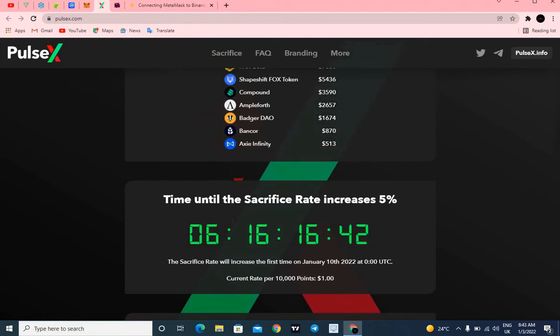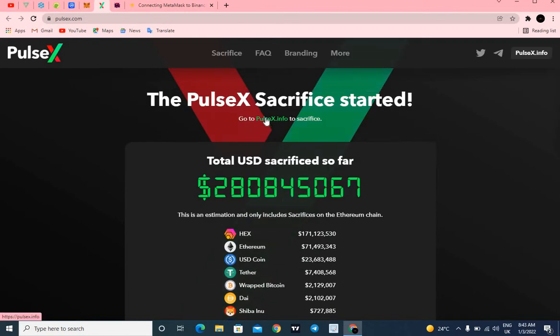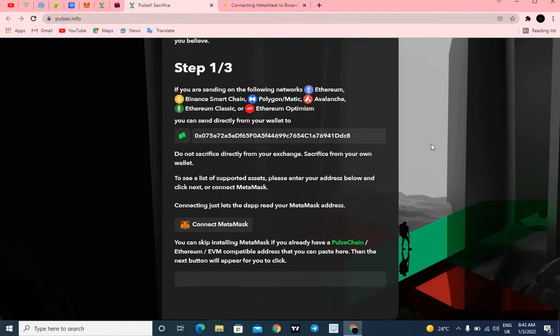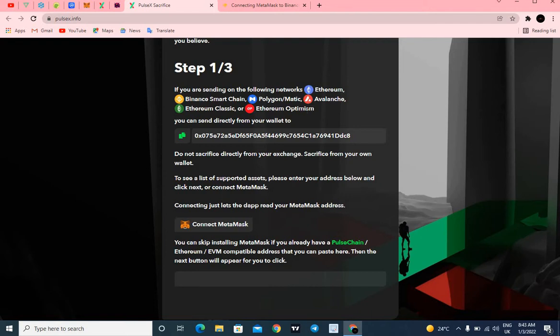The time until the sacrifice rate increases by 5% is 6 days, 16 hours, 16 minutes, with a continuous countdown. After clicking on pulsex.info you come here — make sure to connect your MetaMask. The only networks allowed are Ethereum mainnet, Binance Smart Chain, Polygon MATIC, Avalanche, Ethereum Classic, and Ethereum Optimism.